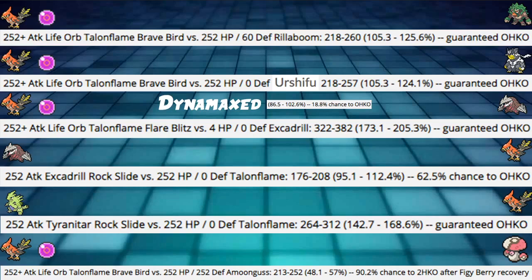On the defensive side: Excadrill Rock Slide onto our Talonflame. Excadrill is outspeeding us, and Flare Blitz doesn't get plus one speed priority, so if you Tailwind turn one without any Follow Me support, Excadrill Rock Slide will probably take us out — it has a 62.5% chance to OHKO, which is very big. Then Tyranitar Rock Slide — this shouldn't come as any surprise. It's a Guaranteed OHKO with Rock Slide since it's STAB and Tyranitar is very offensive. Finally, Talonflame Brave Bird into Amoongus — we hit 48 to 57%, a 90% chance to two-hit KO after Figy Berry. But we're going to get Spored on the turn we don't kill it, then it switches out and does Amoongus things. Maybe not the best matchup, even though on paper it looks fine — that thing is just so bulky.